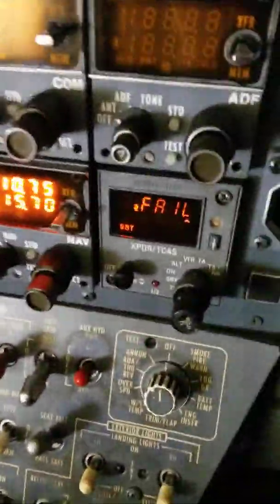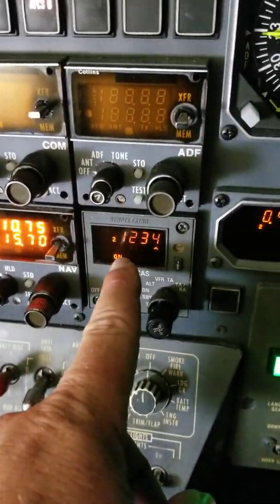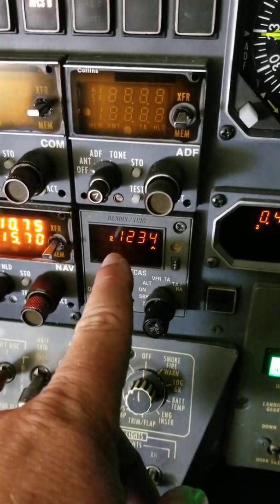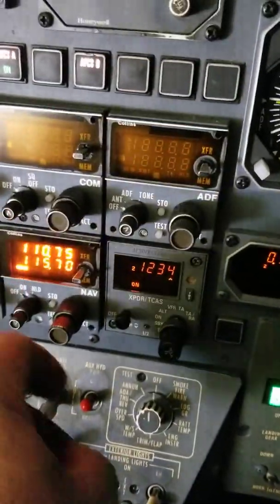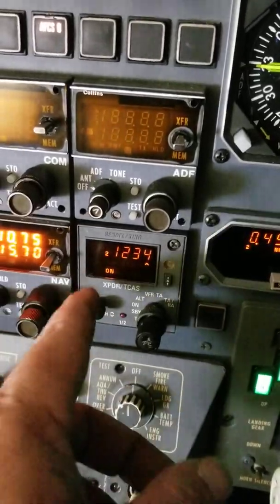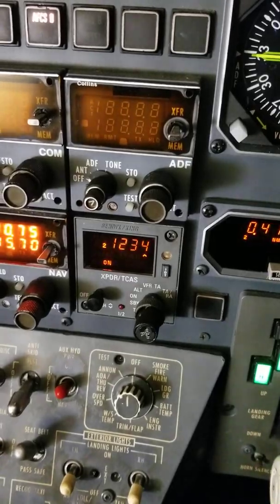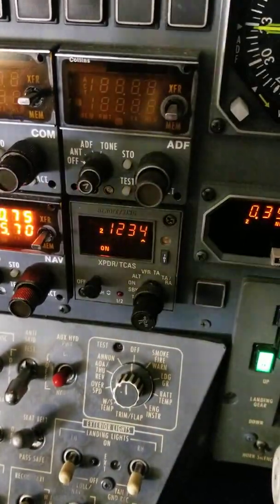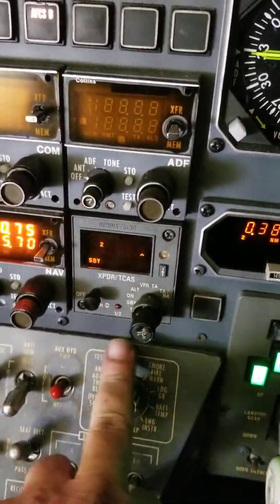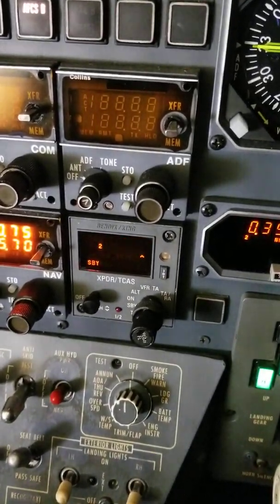Right off the bat, the first thing you're going to notice is you start getting a fail for the transponders. There are two types of failures: a transponder failure and an ADS-B failure that'll indicate on here. This one actually came up really fast — on the Gulfstream it normally takes a few minutes to come up. There it goes — that's normal.